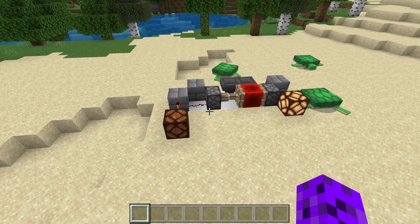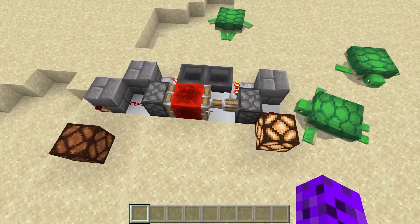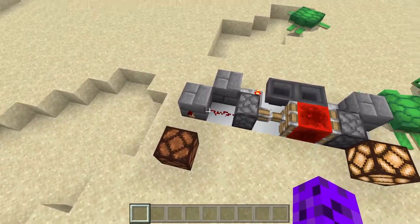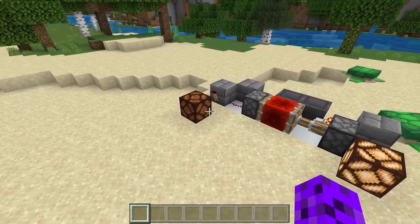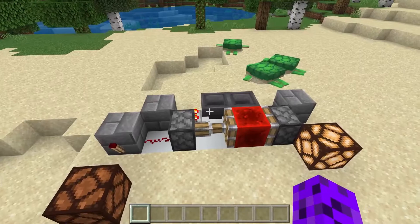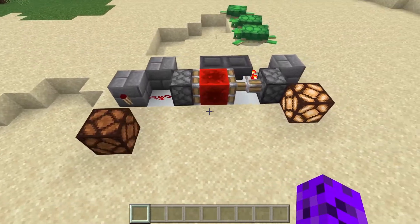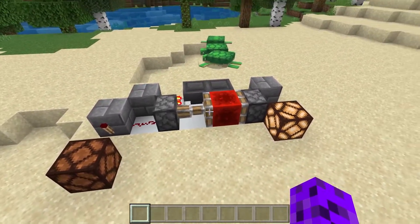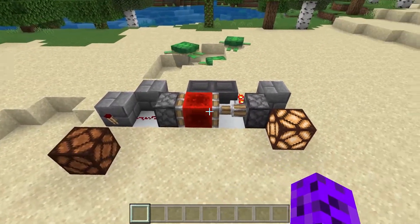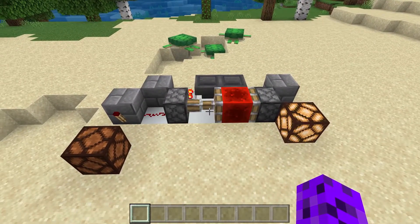How's it going? Today I'm going to be showing you how to build this pretty simple hopper clock. Basically what this allows you to do is add a timer to different redstone events you want to happen. As you can see on the left, the light turns on every time this goes back and forth. You can use this to create a timing system for different builds — turn on lights or pretty much do anything that needs to be time-based.